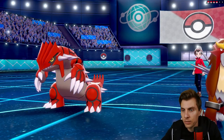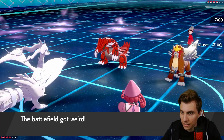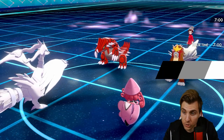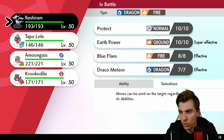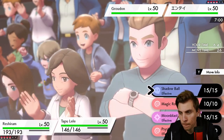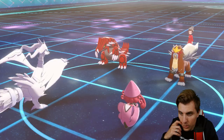Groudon and Entei lead — anti-Groudon. This is Scarf Entei, which makes it a little trickier to deal with. We could protect Reshiram and get damage onto Groudon, or go after the Entei as well. I think we protect Reshiram and just go for the Psyshock into Entei, hoping we can outspeed it if it is the Scarf variant. We could also use Magic Room to get rid of items, but that feels like a bit of a waste.